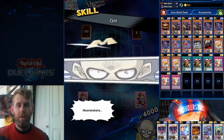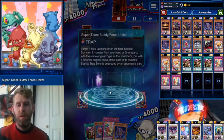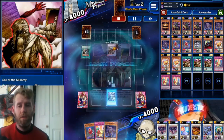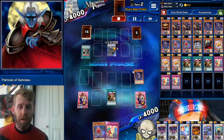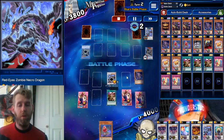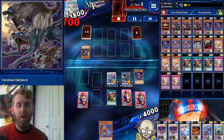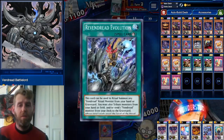We got Grit. Hand has Call the Mummy, two tuners, and Super Team Buddy Force Unite. He's got a Vendread Battle Lord — no problem for us. We're going to use Call the Mummy to special summon our Patrician of Darkness, normal summon a Plague Spreader — that's seven — synchro into Zombie Necro Dragon. When you destroy a zombie you steal a zombie, so the Battle Lord is ours. We also gain a hundred attack for each zombie in the graveyard or on the field.